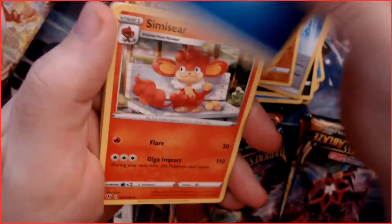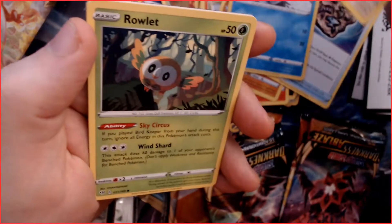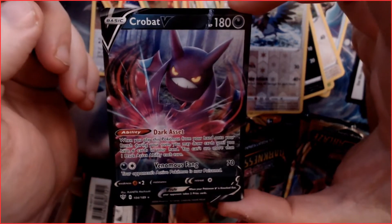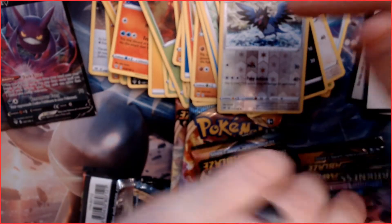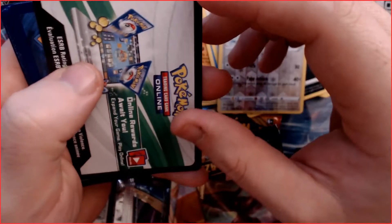Pack four: a Water Energy, a Simisear, a Dugtrio, a Rare Fossil, a Galarian Darmanitan, a Sentret, a Rowlet, a Scovillain, a Spinarok, a reverse holo Skwovet, and a V Crobat — very nice! For those who don't know, I'm a big fan of Crobat — I'm very much a Gen 1/Gen 2 fanboy. There's nothing wrong with your Golbat becoming this amazing, fast-striking beast of a machine.